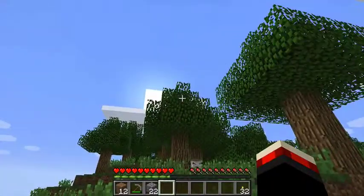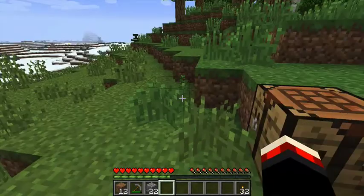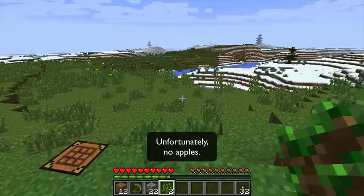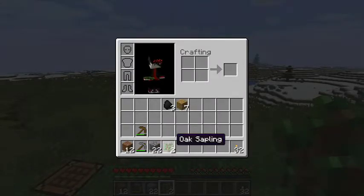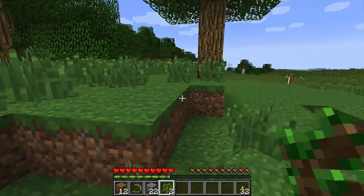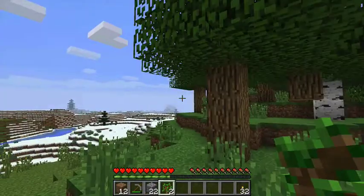As you can see, the leaves of the tree that used to be here have all decayed. Some of them, when they decayed, dropped saplings. If you can't find coal, saplings can be useful as a replacement — they don't burn for particularly long, but they're better than nothing.